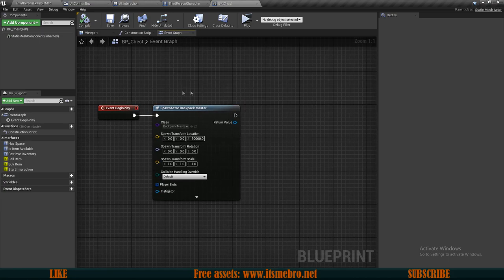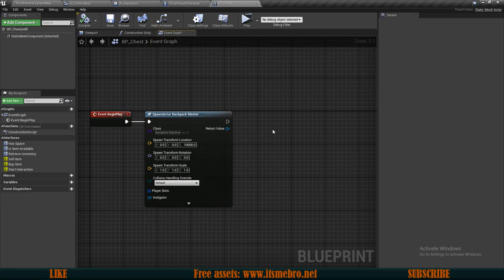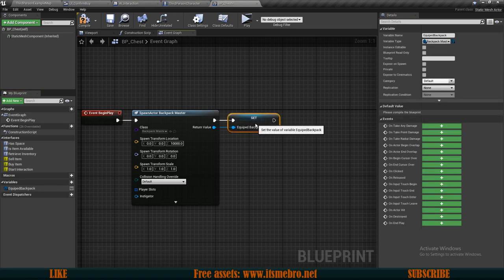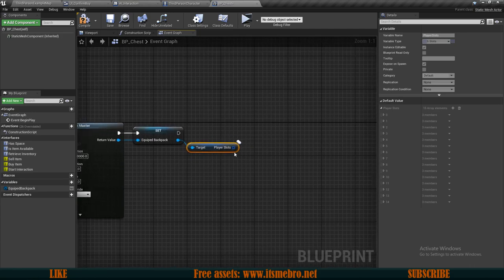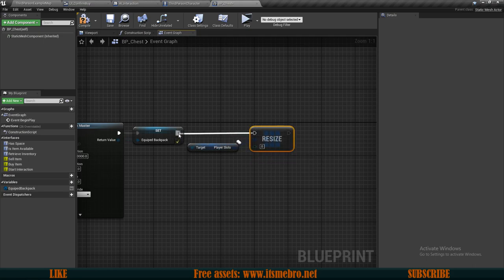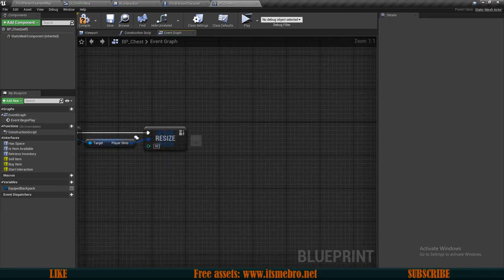Setting Z to 10,000 means we wouldn't be able to detect it with line trace by channel, so we don't have to manipulate all the collision channels. Now we can promote this to a variable so we always have our Equip Backpack available as a reference. As this equip backpack we want to get the player slots first and set the amount of slots — so from this we can do a resize and resize it to the amount of items we want to store in the chest. Let's say I want 30 slots in this chest.